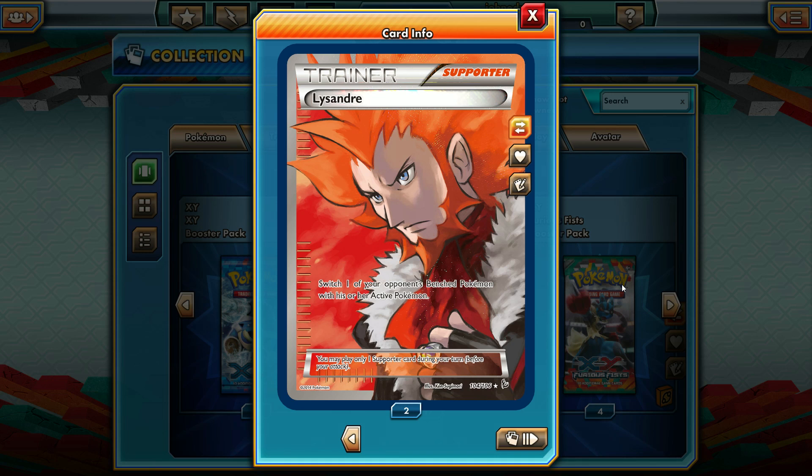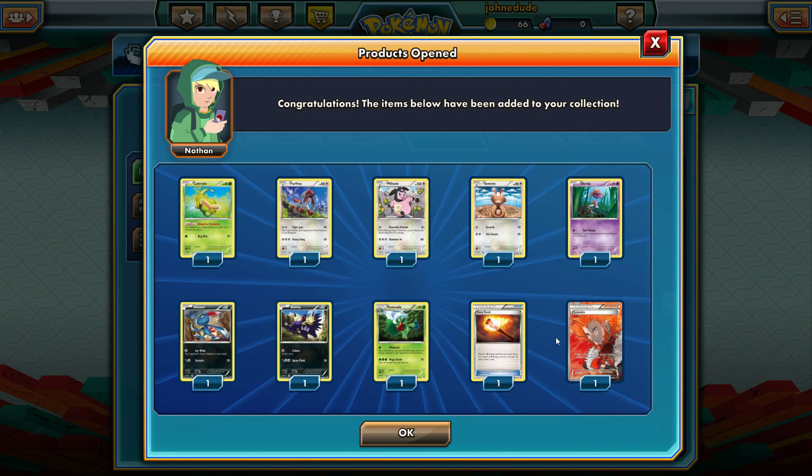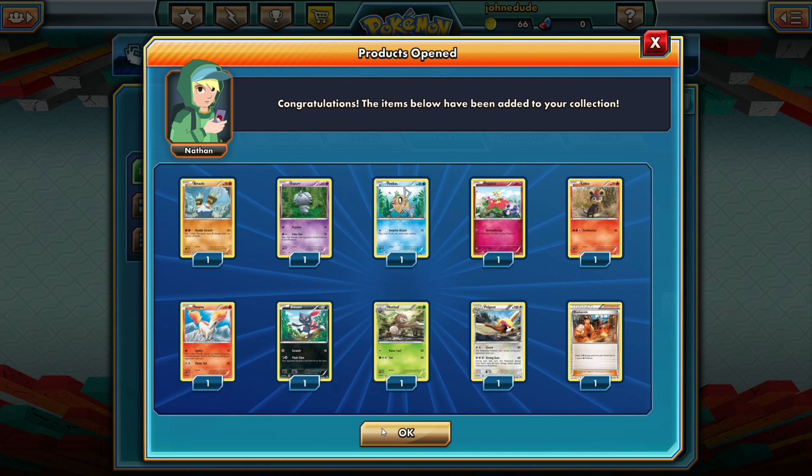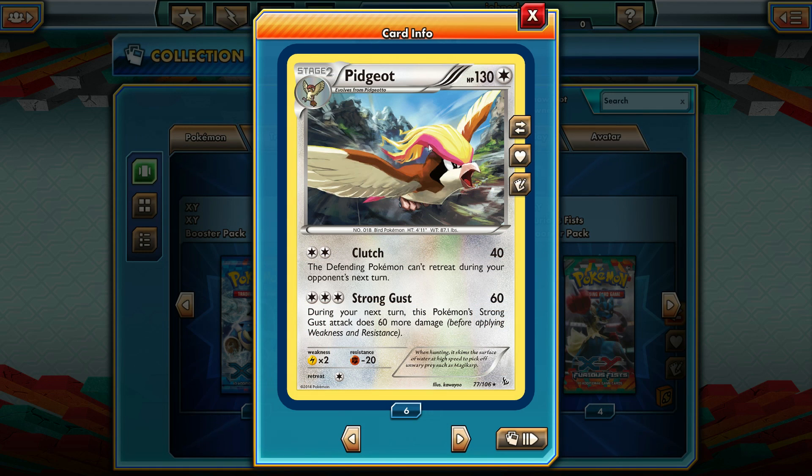Heck yes — probably the most sought-after full art trainer in this set: Lysandre. We got a full art of it! I was commenting in the previous episode how I really love this artwork because it's Ken Sugimori. This is definitely the most wanted card because of how cool it looks and how strong it is. If you play the TCG at all, you know this card is a 100% guaranteed Pokemon Catcher — it just shuts people down and makes running Jirachi really scary. Getting a full art of it is awesome. Now I have a full art Lysandre to either keep or trade, maybe for a Pokemon Center Lady.